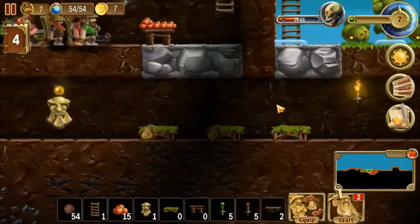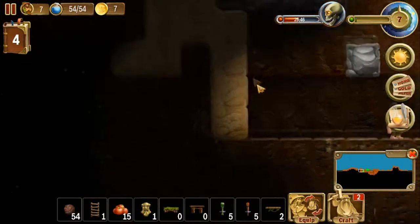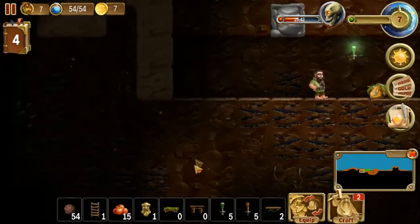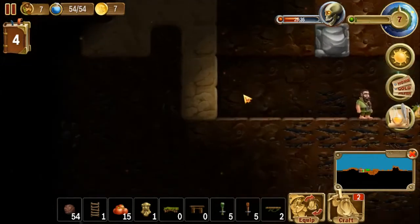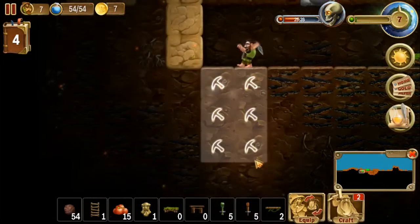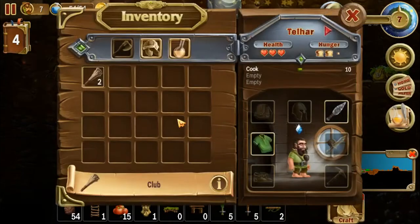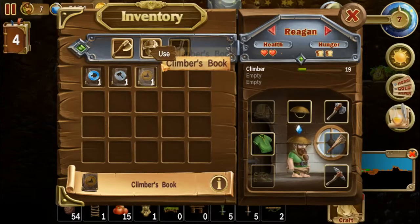I wonder if they can collect water. There are little bags there — don't know what that means. I'm going to start digging. If I do this, it's going to fall. Let me start digging downward. He needs a club and better weapons. What is he? He's a cook. There's a climber. That gave him more experience — that's cool.